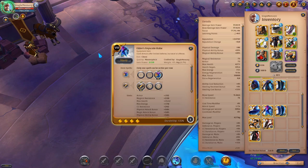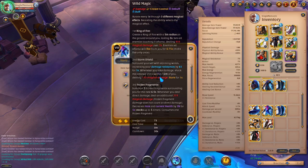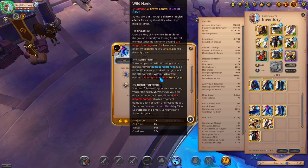Next we have the Face Scale robe. This one is the most interesting because it has three different abilities — it rotates every one second through three different magical effects. Recasting the ability will select the magical effect, so you can actually choose which effect it goes on. Depending on the enemy you're fighting, you can choose exactly which ability you want to use.